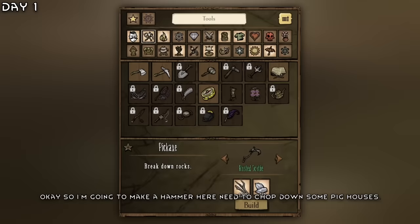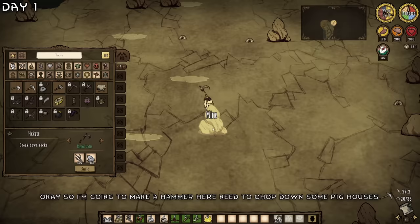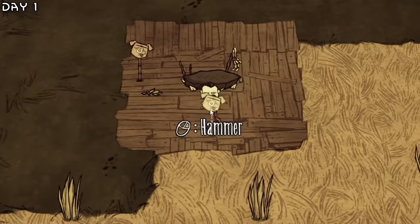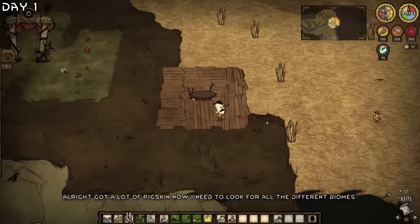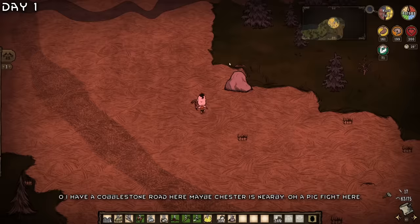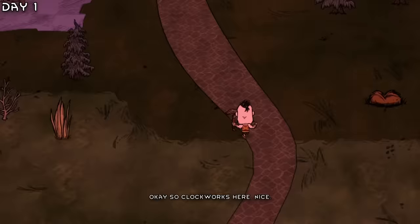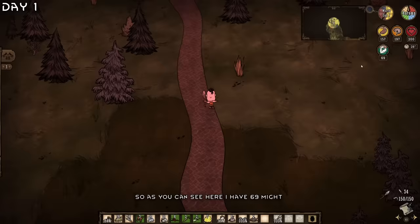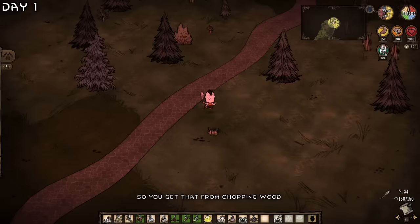I'm going to make a hammer and chop down some pig houses. Need to get a golden dumbbell soon and get some cut stone. Got a lot of pig skin now. Need to look for all the different biomes. There's a cobblestone road — maybe Chester is nearby. There's a pig fight here. And some clockworks — nice, three gears. You get mites from chopping wood and pickaxing, which is quite useful.